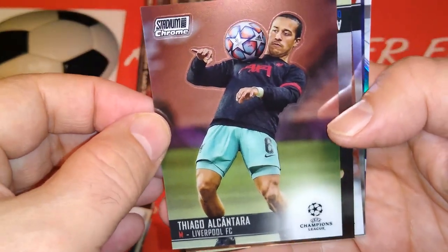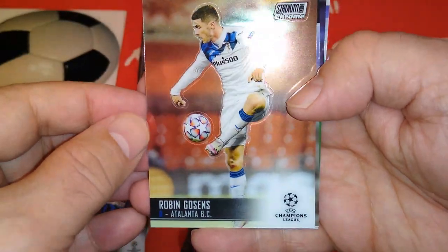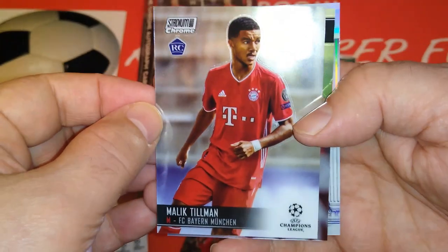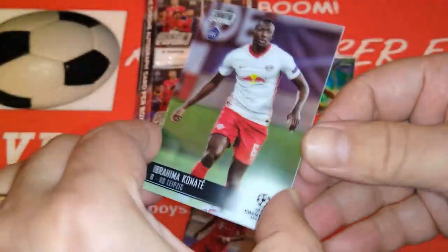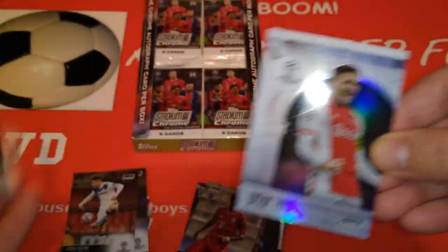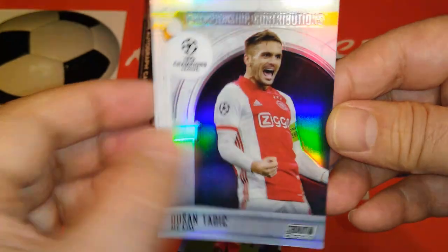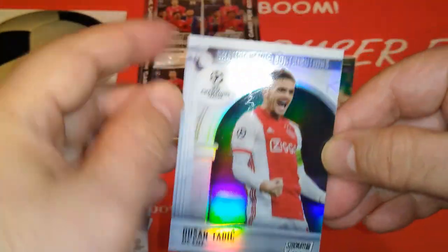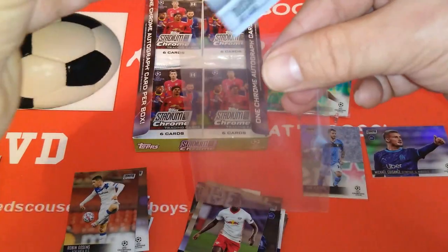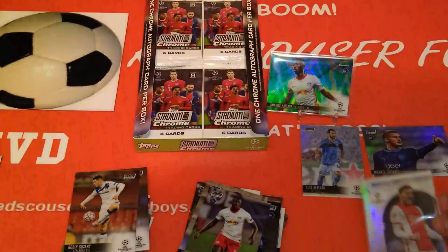Nice Thiago in his training kit. Inter Milan — Hakimi. Gossens for Atalanta. Bayern Munich, Tillman rookie card. Red Bull Leipzig Kunate — he's a Liverpool player now. And Tadic behind him — Championship Contributors insert, Dusan Tadic — very nice card. Our first insert of the opening! We'll sleeve him up. Dusan Tadic used to play for Southampton, Ajax captain now.